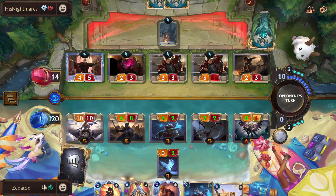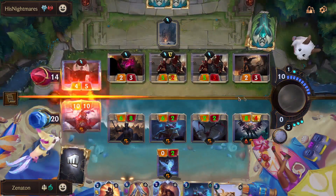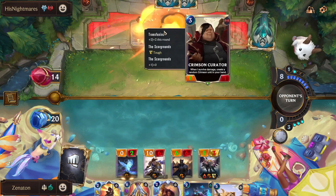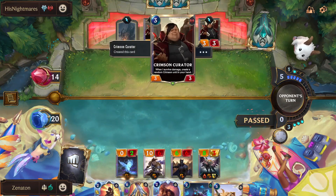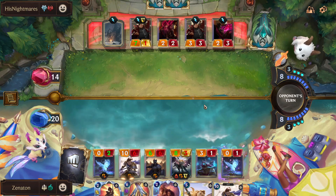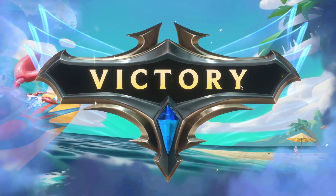Sadly, I had Cythria but not Matron, which is kind of bad, but whatever. That's fine. I think I've got this one — this buff is permanent, it's a grant, not just for this turn, so these units are still pretty big. We have another Cythria. We'll just play the Icon and then Cythria — we have much to teach you. GG — didn't even need the second Cythria. Fine work, Demacians.